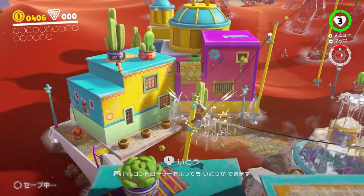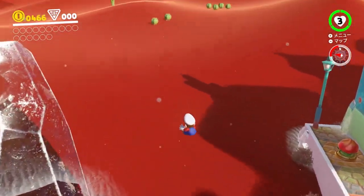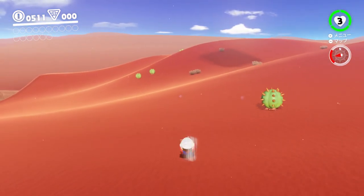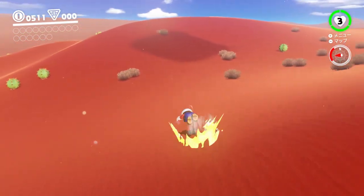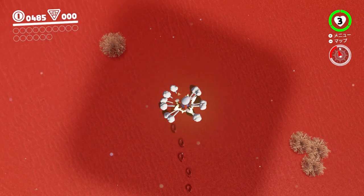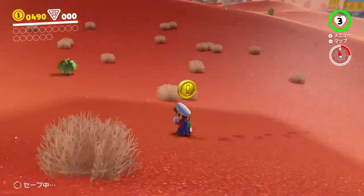Capture the wire and move through it to the other side of the square. Now in the distance in the desert, you'll see a square-shaped shadow — go there next. Once you've made it to the shadow, ground pound in the middle of it to get the final hint art.